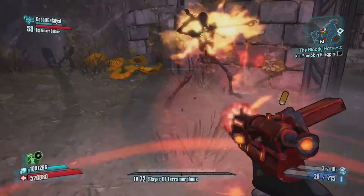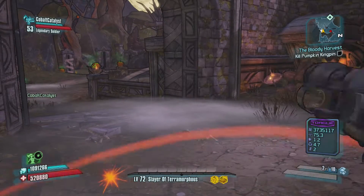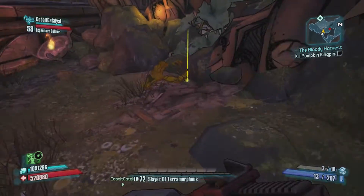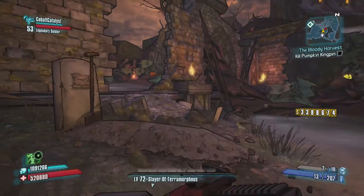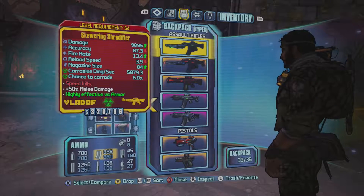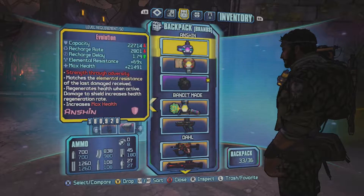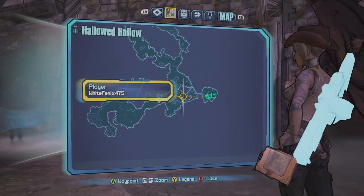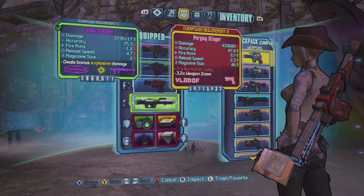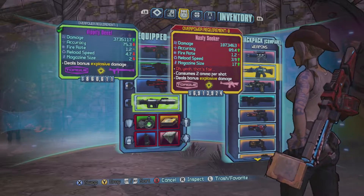I better use a different weapon — they're resistant to fire. Oh, are they? Yep. And I just happen to be wielding all of my fire weapons, I have to change that. Oops, didn't want to throw that out. My electric shotgun worked pretty well. I should probably get out my rocket launcher. Oh yeah, you guys see this Overpower 8 equipment? Oh yeah, that's what I'm talking about.